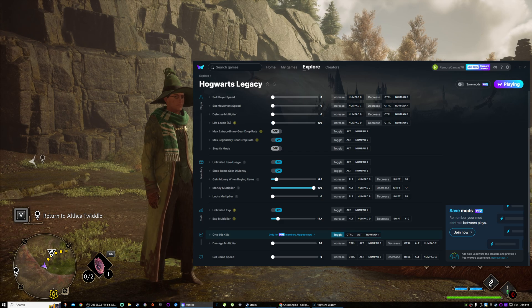But since we're here — let's Depulso them. Confringo, Expelliarmus, Confringo. This is a bad example because there are no enemies around — obviously in town you can sit there and throw spells all day long and not do anything. Overall I would say this WeeMod is the better option.